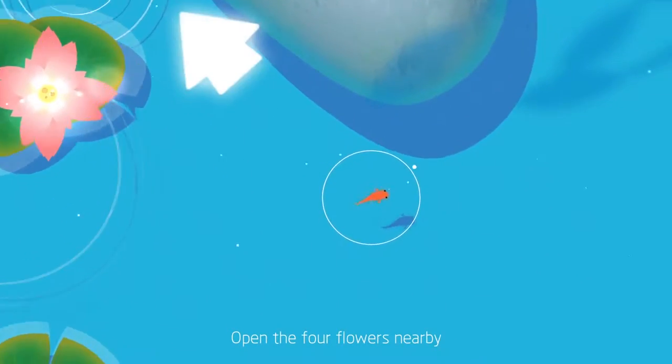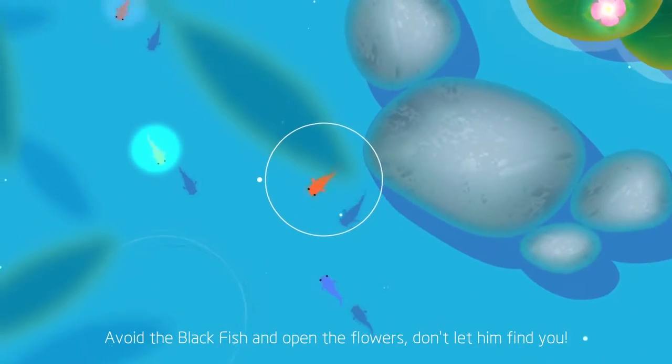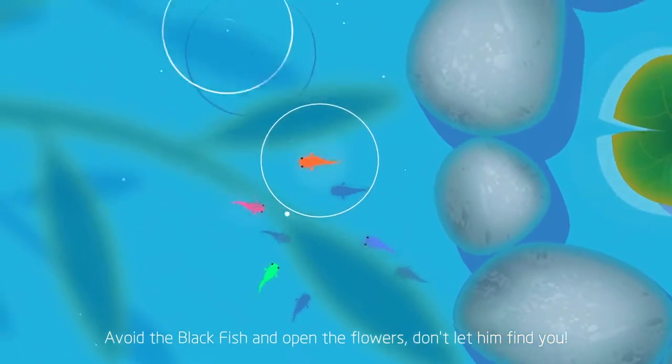In Koi you take control of a small little orange fish whose mission it is to go and solve puzzles by guiding other little fish to flowers of their corresponding colour.